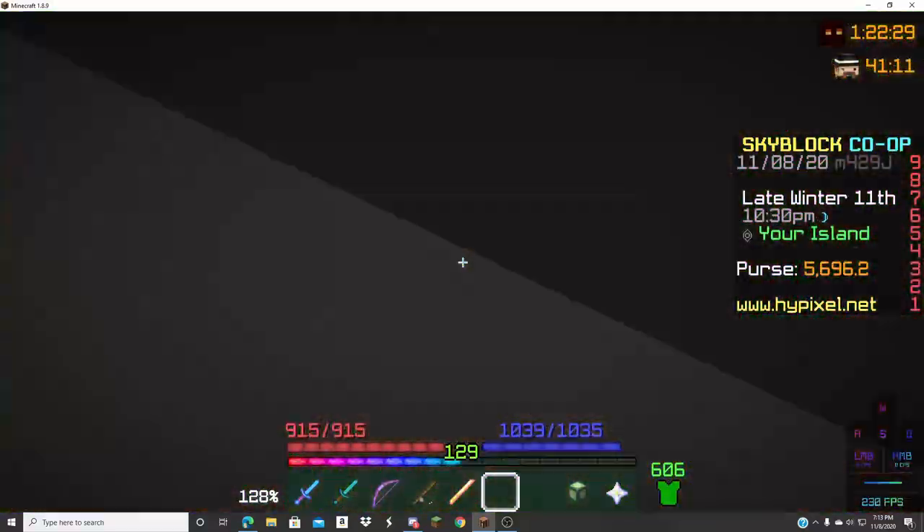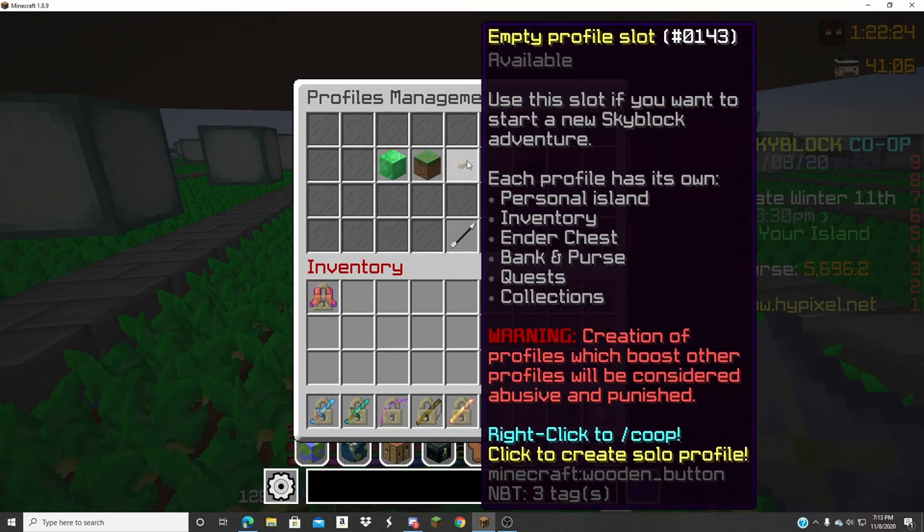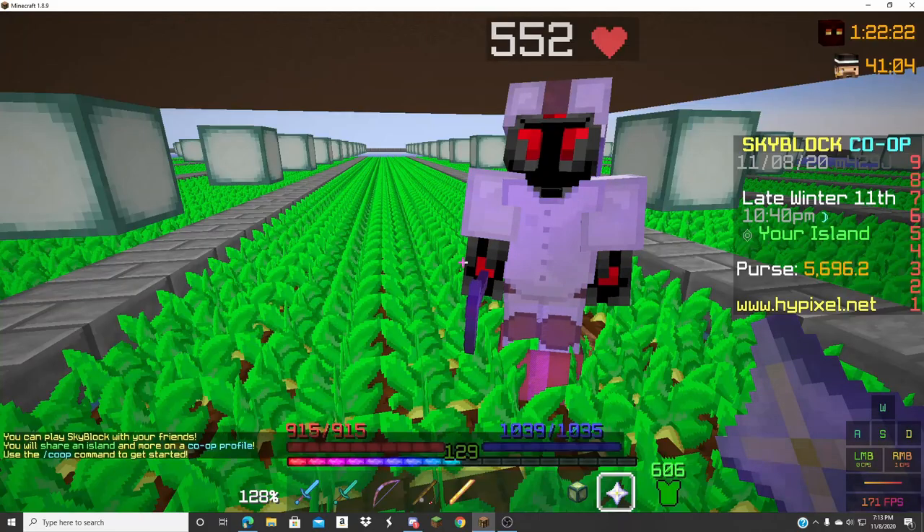It's pretty exciting. Yeah, so we're gonna go here, we're gonna go to Profile Manager, right click to create co-op.